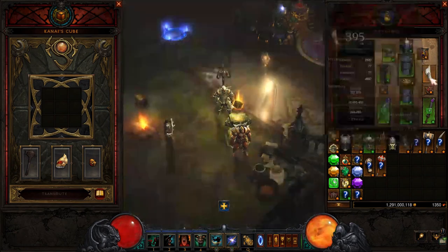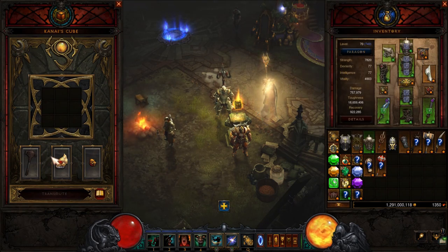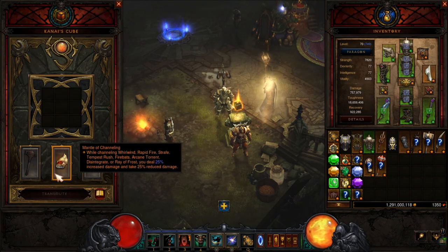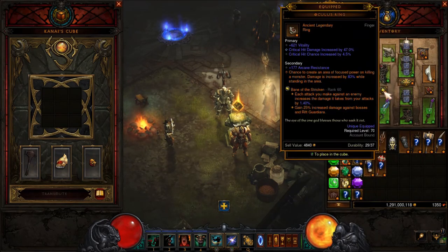For the Bracers, you wanna use Nemesis Bracers. And of course you can use Ancient Parthans Defenders, but I love the idea to get the Elite straight away when I hit a Pylon. For the Kanai's Cube, we wanna use the Furnace for the damage bonus against Elites. Mantle of Channeling — this will give you 25% damage reduction and it will also increase your damage by 25%. And lastly, Skull of Resonance, which will give your Whirlwind damage a big boost.